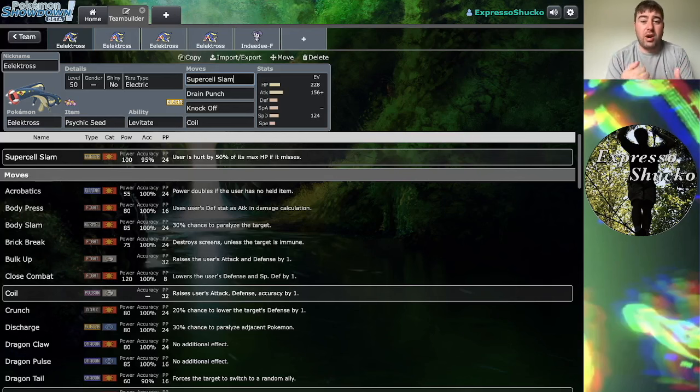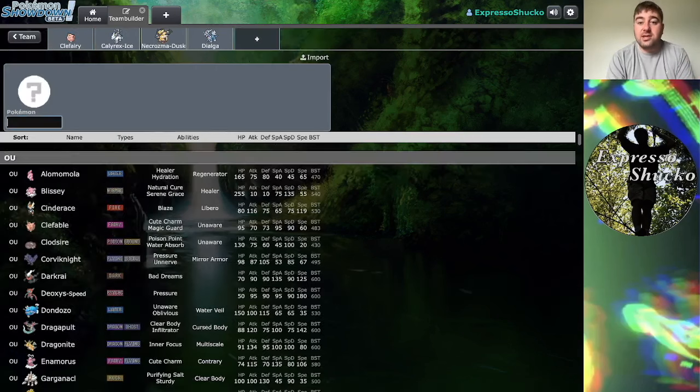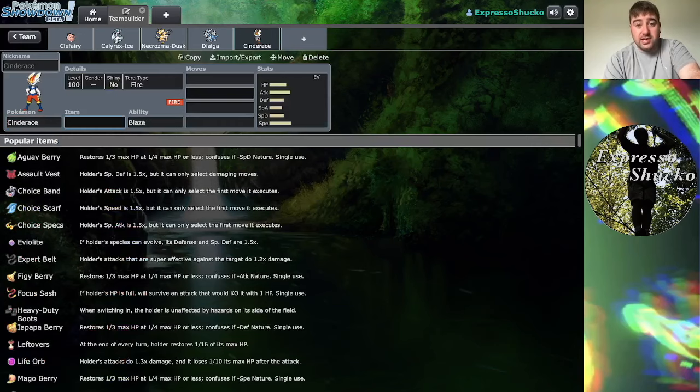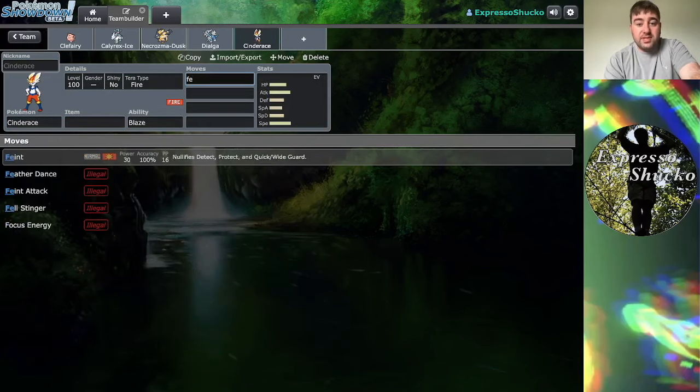If you're worried about Protect, you could run a partner Pokemon that knows Feint. Feint is a very weak move — only base 30 power — but it removes Protect, Detect, Quick Guard, Wide Guard, and Spiky Shield. You do a little chip damage, break a Focus Sash, and remove Protect. So outside of Ghost-types being immune to Normal-type attacks, this could be a nice move to pair with Super Cell Slam — your partner goes for Feint and then Super Cell Slam just hits them and finishes them right there.